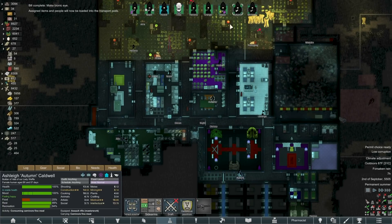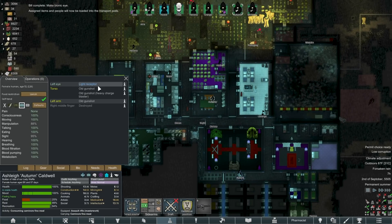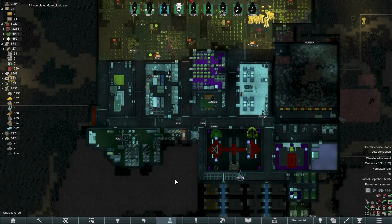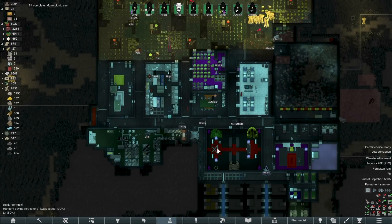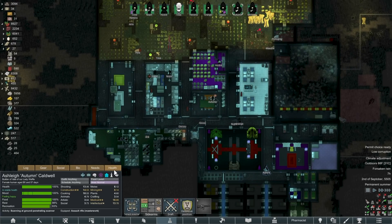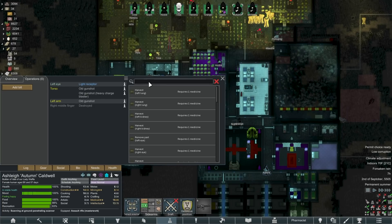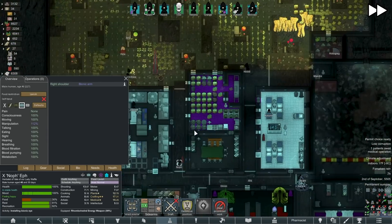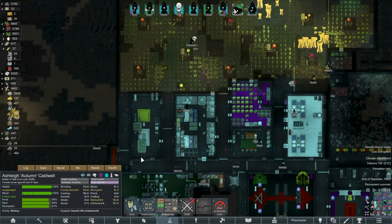Oh hey, the bionic eye is made — awesome! Autumn, good news, you get a new eye. As soon as it's been carried over here — okay, now you get a new eye. Install bionic eye — there we go — on your left eye. Correct. Excellent.